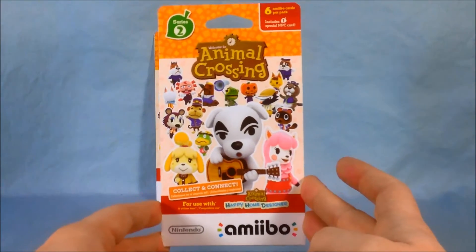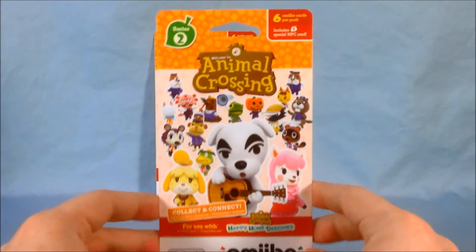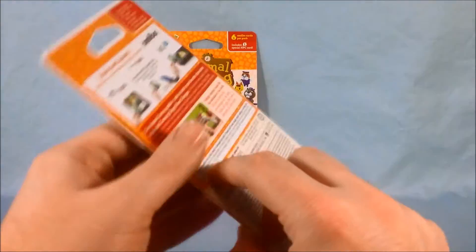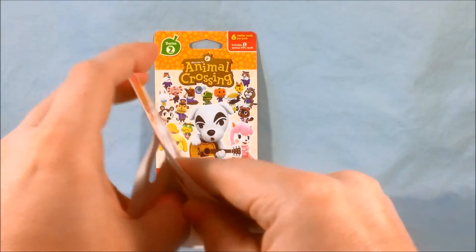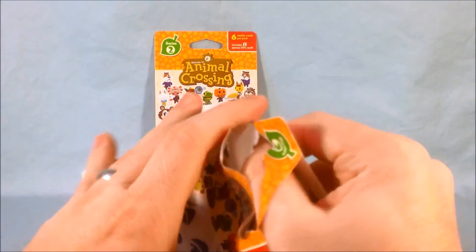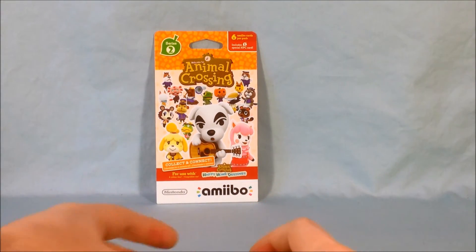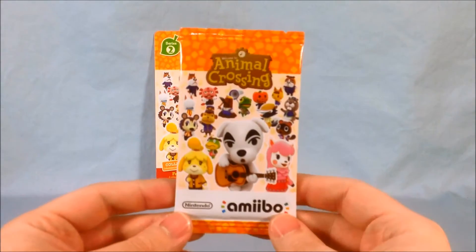First up, I really like the new color scheme. The packaging is very similar to the Series 1 packaging, but I like the orange — I think that's pretty neat. I'm just going to go ahead and pop into the first pack. These will be available everywhere tomorrow, along with the next four Animal Crossing amiibo and the Lucas amiibo, which I took a look at in a video about a week ago.